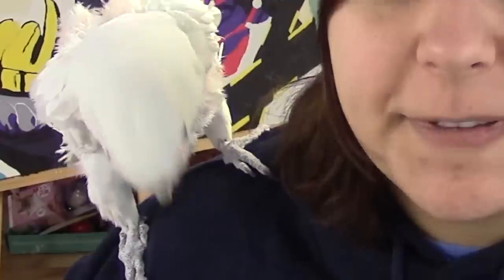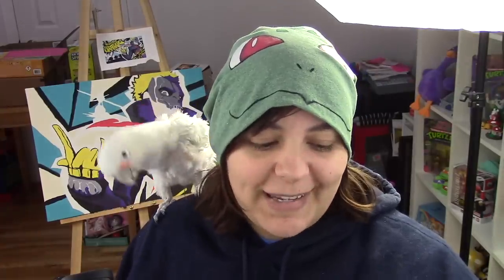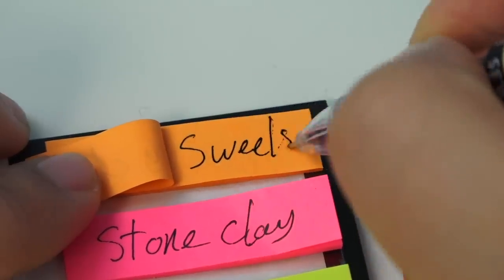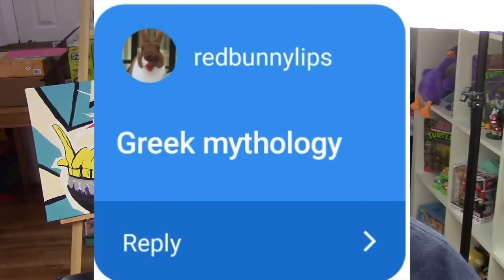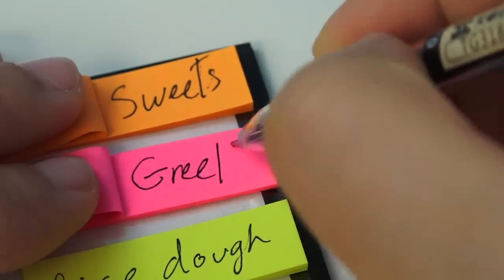On Instagram, I asked your Greens to give me some themes — I definitely need themes because sometimes I could just keep doing the same things over and over again. The first theme I'm writing down is by Delightful, and that one is Sweets. Can't go wrong with sweets. You're pretty salty, though. Next one is by Red Bunny Lips, and they suggested Greek mythology. I love the creatures in Greek mythology.